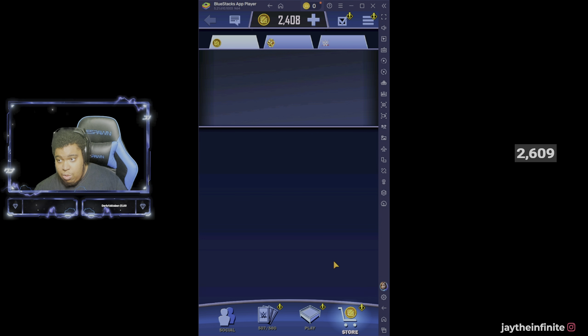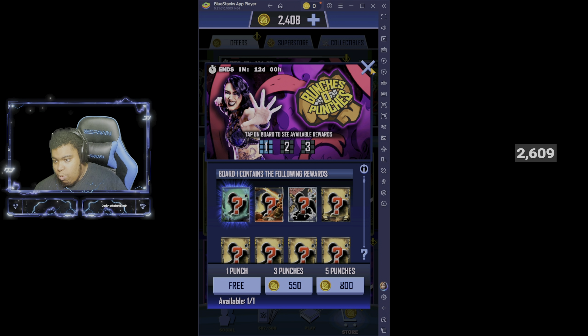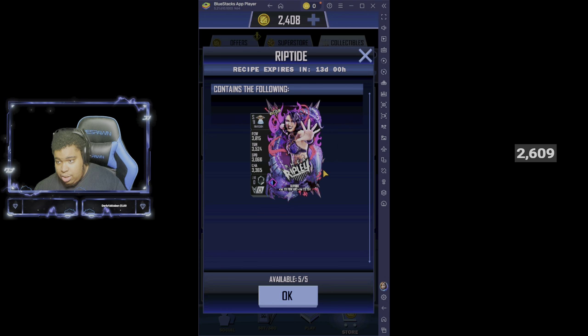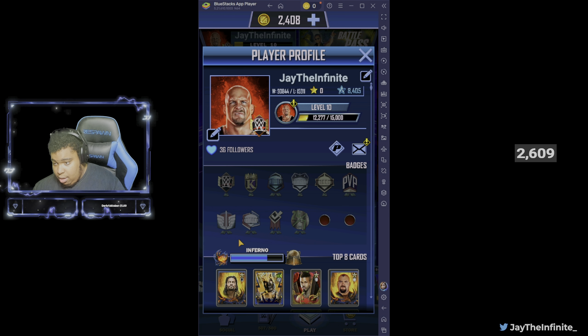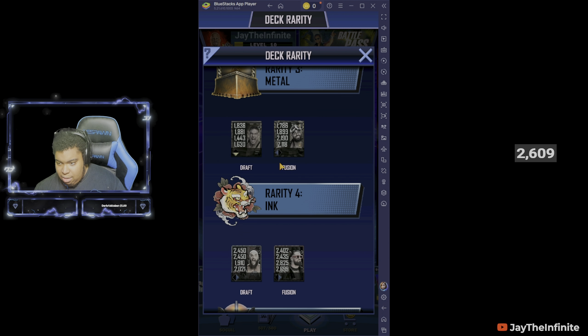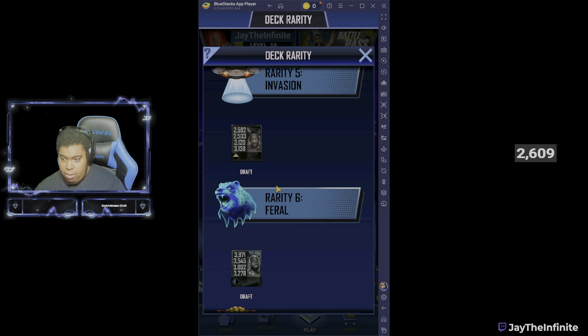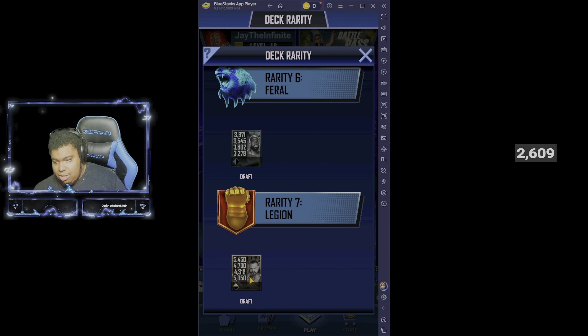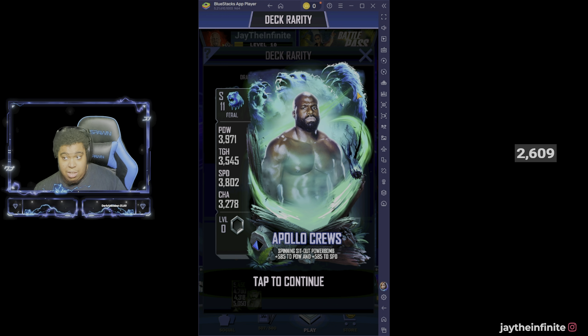We're going to talk about the new features, the new game modes, and all that. We have ourselves the Punch - a bunch of Punches is back. Apparently you can get a real Ripley card. We're going to talk about all the new tiers that have been added. So clicking on this - there's Infernal tier, Metal, Ink, Invasion, Refernal tier - however you pronounce that - and Legion is the last tier. This Legion card looks really awesome.